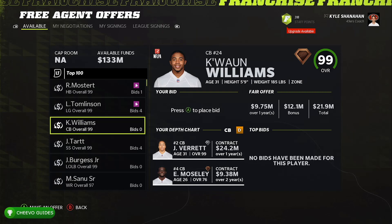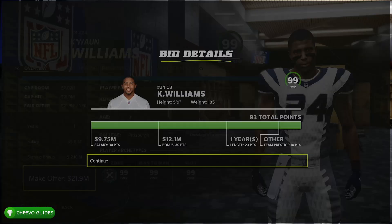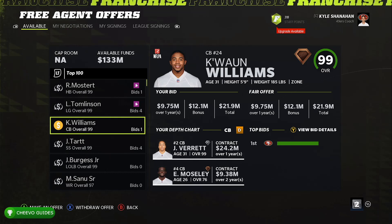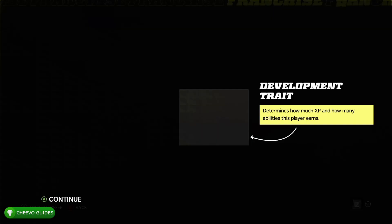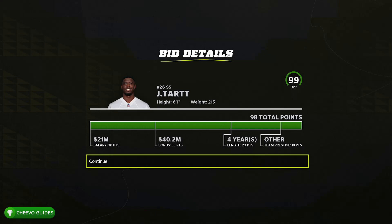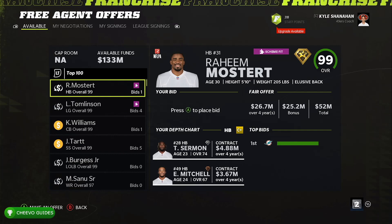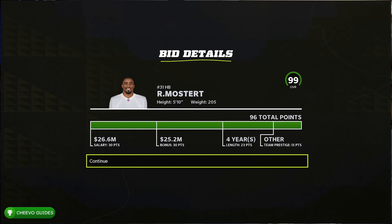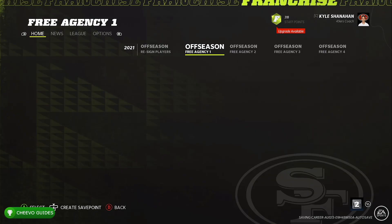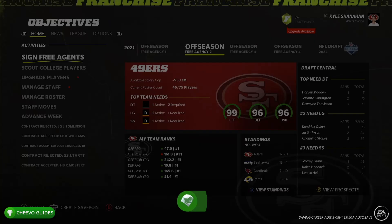After signing a free agent ranked over 90, you'll unlock the Big Spender achievement, worth 40 Gamerscore, for winning a free agent bidding war for a 90-plus overall player. Make offers to a handful of players — at least about five — to make sure at least one accepts. You can sweeten the offer by increasing the signing bonus. Place offers on several 99-rated players, then simulate one week. Go to Advance Week and press Next Week or Force Next Week, and that should unlock the Big Spender achievement or trophy.